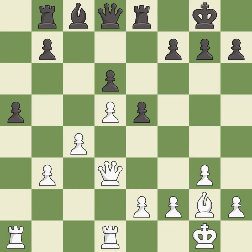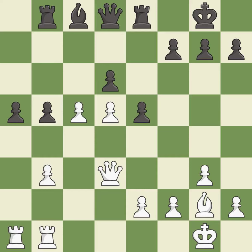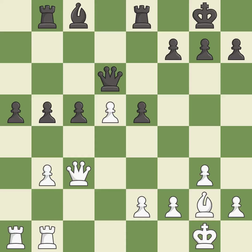This moves the pawn to safety. A solid choice — it is excellent. This is the strongest option. This threatens to create a passed pawn. This is the only move that works. This stops the opponent from being able to create a passed pawn — it is a great move. This forks multiple pieces. This defends the attacked pawn. This connects the rooks, which helps them coordinate together in the future.